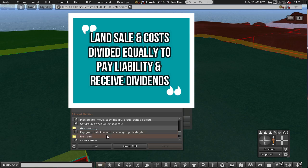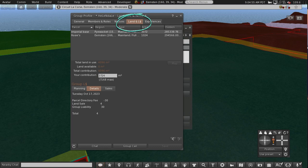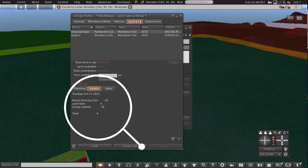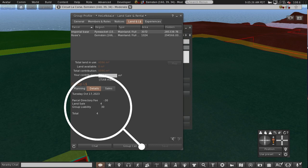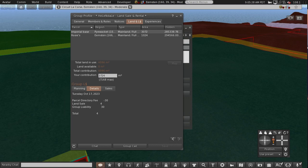Any group liabilities are divided equally as well. For example, if you go into the group under the land tab and click details, here I have the land in search — it's cost the group 30 lindens a week. The four linden land sale is because I've been faffing about deeding the land to the group and reclaiming it back. I will show you how to do that next.